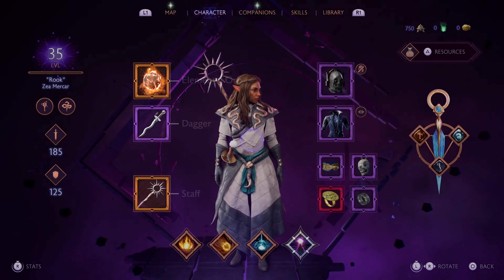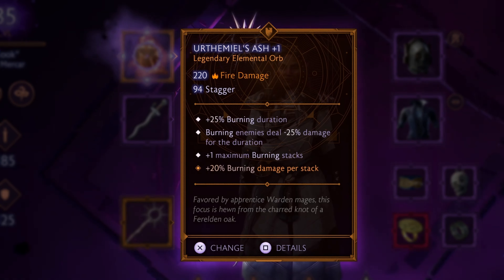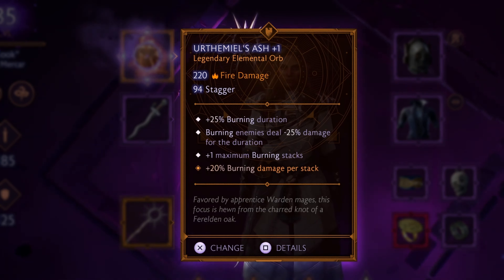I'm facing off against an Ice Dragon, which is vulnerable to fire, so I've equipped Earthemuril's Ash as my elemental orb. It reduces enemy damage, makes burning last longer and do more damage, and increases the cap on burning stacks.